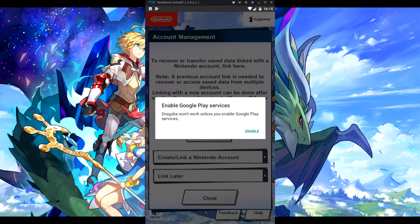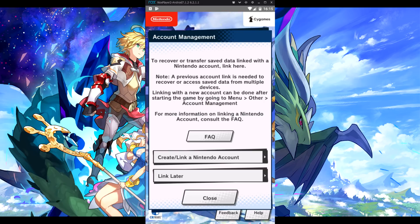When you first start it up, you will get an error message saying "Enable Google Play Services." Just click anywhere besides Enable — like off this screen — and it should go away after two taps.